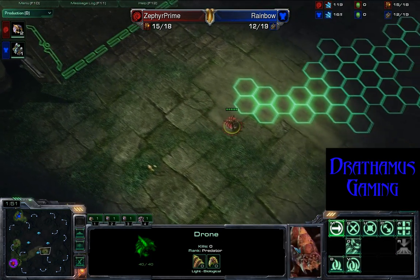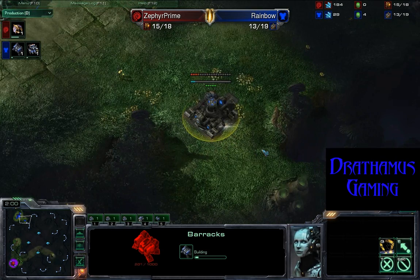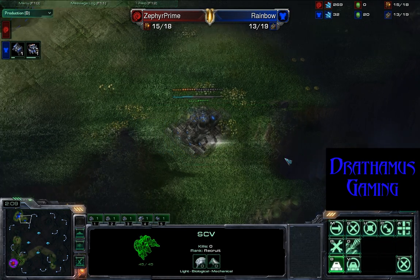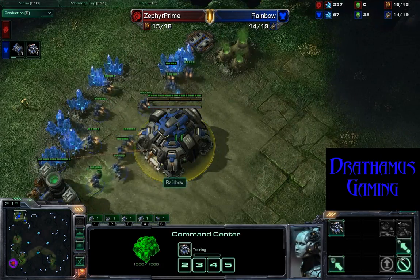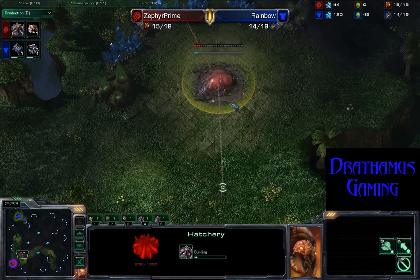Got the Drone Scout heading out to the east, which is the wrong way Rainbow. We got Barracks going to do a block off. Probably get an attachment down to the right and get that supply depot down to the left for the full wall-off there. Not letting any Zerglings in. Got a fully saturated refinery going down right now.